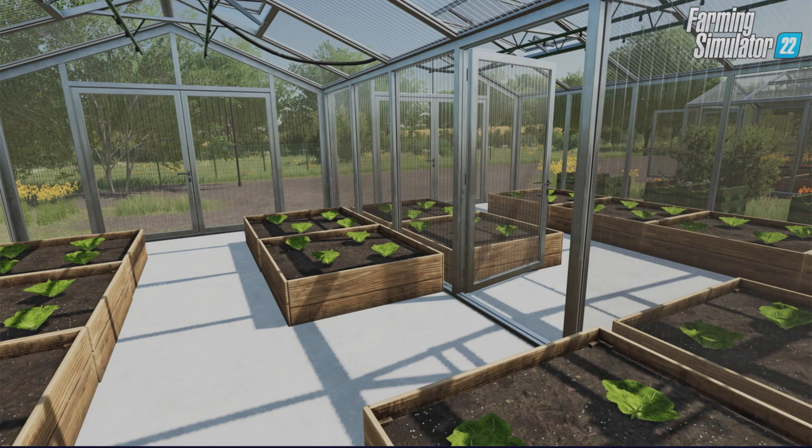In the production tab of the building screen, there are multiple greenhouses of different sizes to choose from: small, medium, and large. That's completely new — we haven't had that before. Different modded greenhouses have been slightly different sizes, but as far as a base game one goes, we've now got three different sizes to choose from.